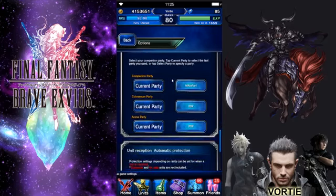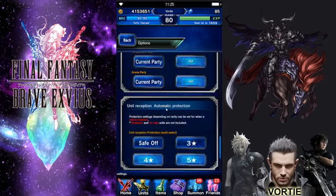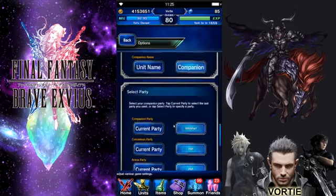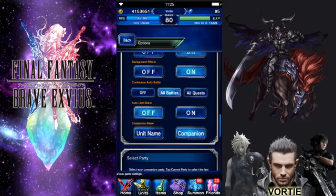I normally leave it as 'Companion' in the Japanese version because I want to know who the unit is — if someone typed it in English I can recognize it. The big feature is the auto-lock by star rating. If you pull a four-star base, it locks automatically right away. I've set mine to auto-lock four and five-star units immediately. There's also the dialogue skip option. The main new things are continuous auto battle and the companion name setting.